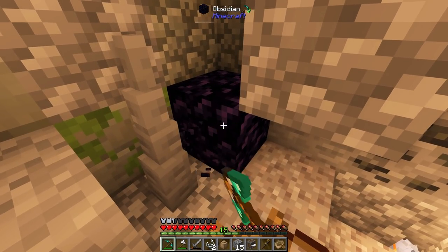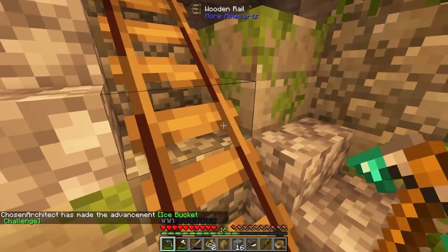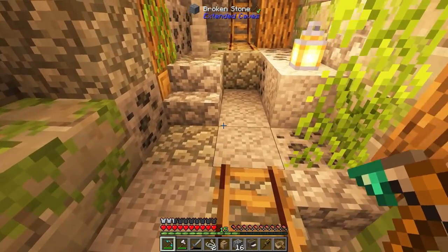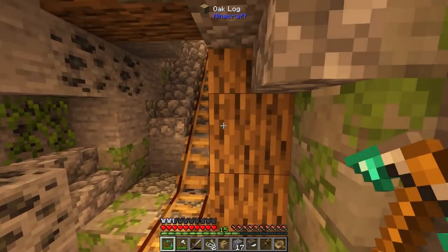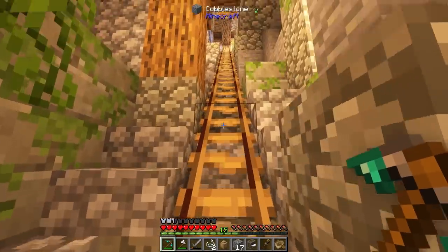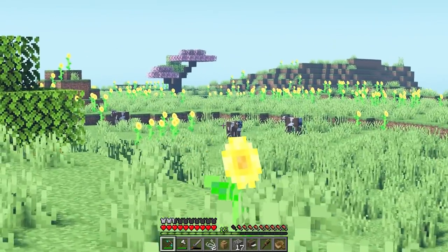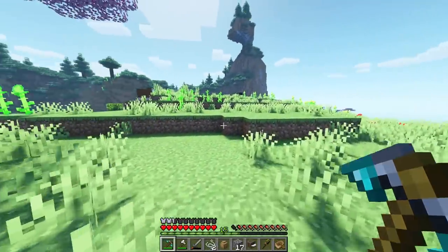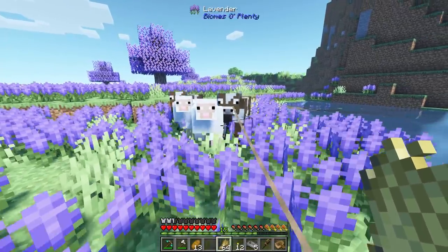I can actually break obsidian now even with this stone pickaxe, which is kind of nice. So we can actually collect obsidian while we're down here. Ice bucket challenge complete, by the way. This one didn't branch off into two different directions — and they have been spotted. I'm gonna have to come back with a lead or something to pick these guys up. We're actually not too far from the base — it's literally just right over the hill.